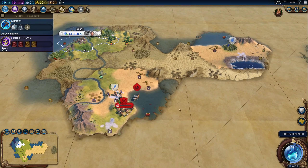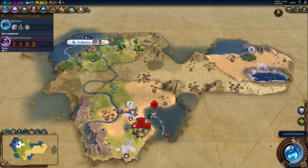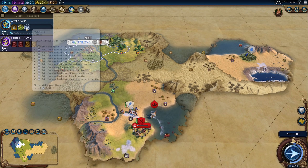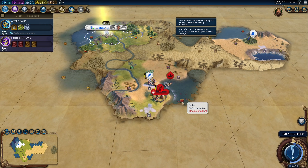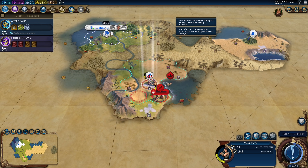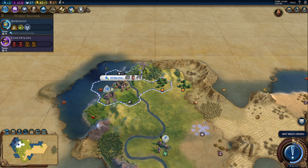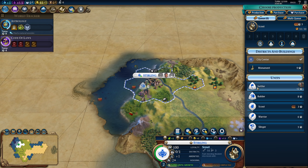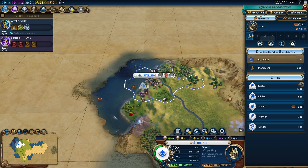We gained some experience — I would have preferred plus one population, but it's fine. So let's go for astrology and I will build that holy site — we can probably get a religion. I will stay fortified, but actually we should back up because of that quadrireme. We'll improve the stone right away. I still don't need that scout, so let's actually build a monument here, and then we can get the settler.